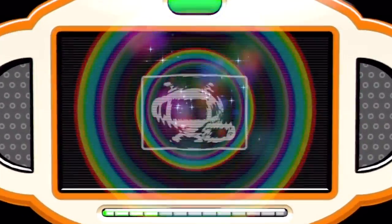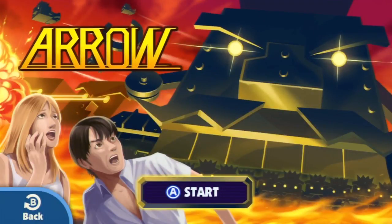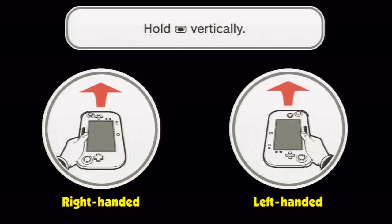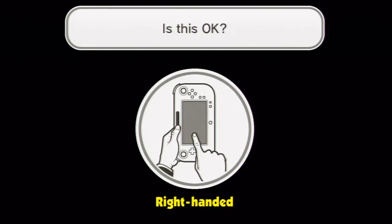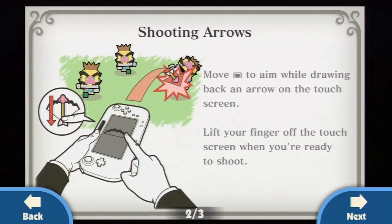Here we go — Arrow. Let's start. Hold the remote vertically — I'm right-handed. How to play: shoot arrows from the Wii GamePad to take out enemies on the TV. If all of your strawberries get stolen, it's game over. Move to aim while drawing back an arrow on the touchscreen. Lift your finger off the touchscreen when you're ready to shoot. Got it.